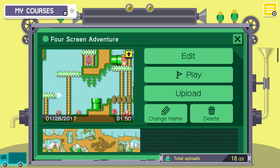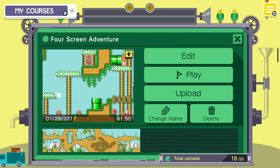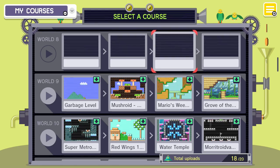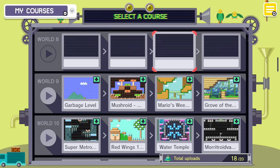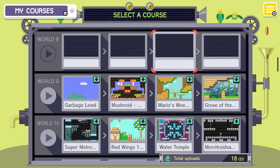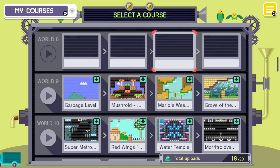Here we have a four-screen Metroidvania — just four screens, really tight and compact. There's a lot you can do with the concept of the player going on an adventure, finding things and using them to explore more terrain. I think that's what I want people to take away from these tutorials: it's a very powerful design tool, a very captivating design tool. It makes for memorable, fun gameplay — and people need to use more of it. So use more of it.